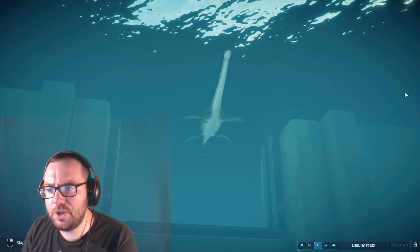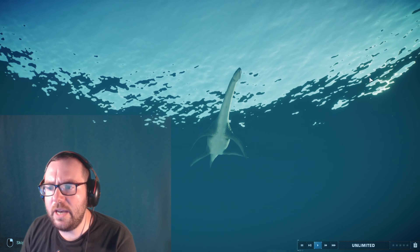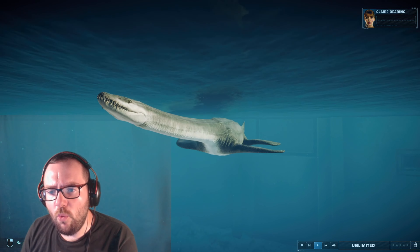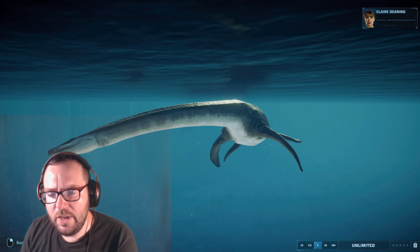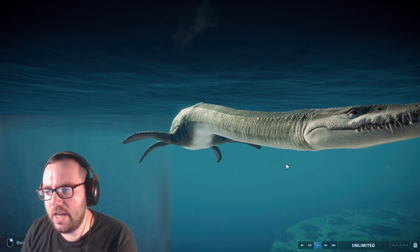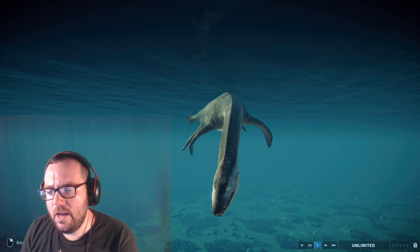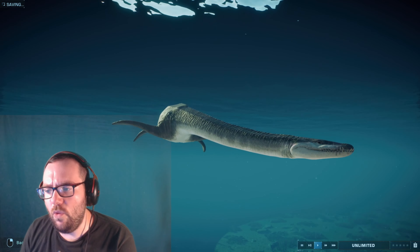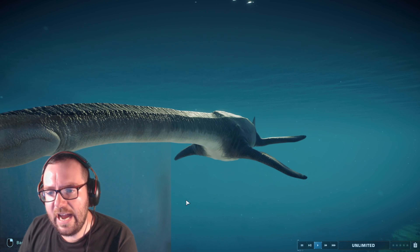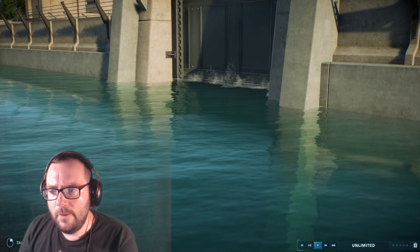Taking the number 10 spot is another plesiosaur and probably one of the better-looking ones — the Attenboroughsaurus. In my opinion this one actually looks like a real plesiosaur rather than an interpretation of the Loch Ness monster. It's named after David Attenborough, which is cool, though they don't mention Richard Attenborough — so David exists in the Jurassic universe but not Richard? Either way, really cool design.